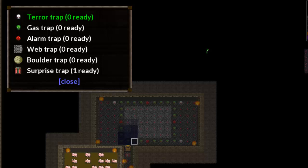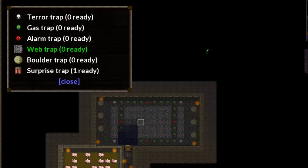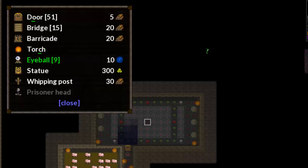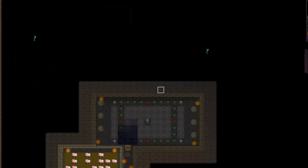And then let's have a terror trap in each corner there. Do you think that's an excessive amount of gas traps? And then let's web this right up. Should we have anything down the side? I think boulder traps. And then, of course, we want to be able to see what's going on in here, so let's go to traps, get rid of the center one, and put an eyeball right in the center. We can close that. And then let's dig up into here and unpause it and see what happens.